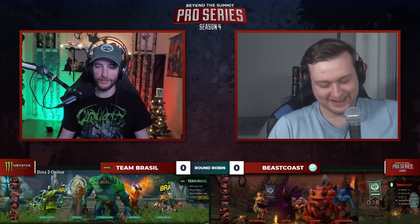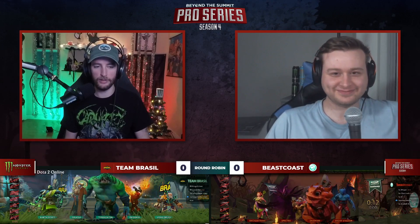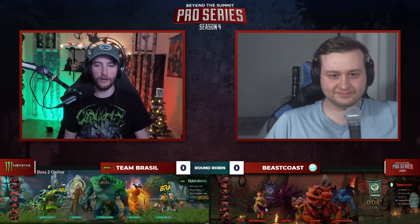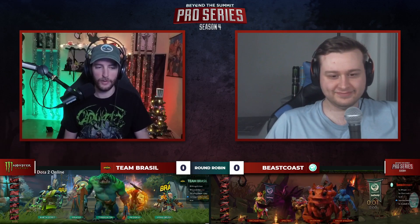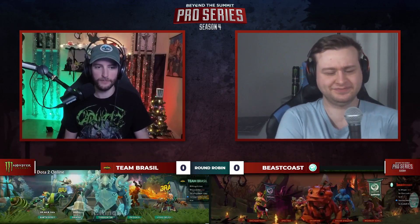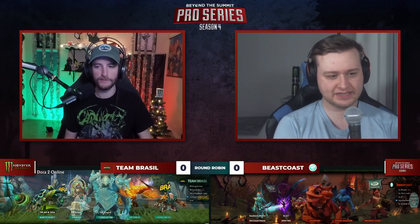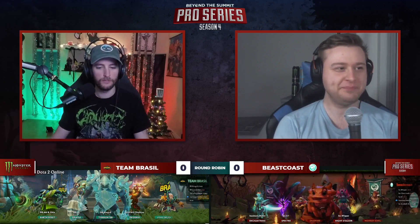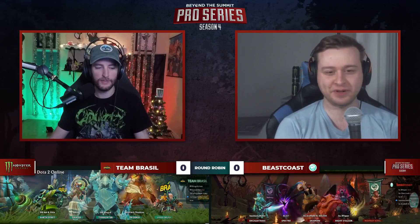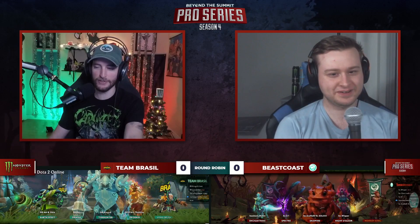Beast Coast looking for their mid laner. You're dealing with 40R's Earth Spirit and now you have this Lone Druid to consider, also being able to go mid. But if you do that, what do you have in the safe lane? It's gotta be Earth Spirit mid. One second left - the Monkey King! Chris Luck special right there. Monkey King is insanely famous. K1, you know, not misclicking his hero again after what we saw last time - he does lock in the Specter. Everyone's going to be talking about it the entire tournament.